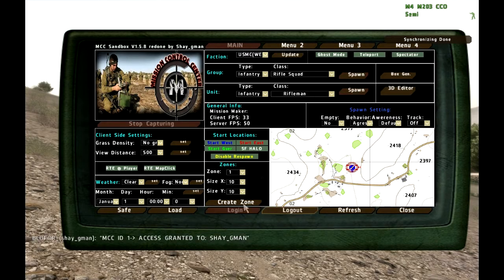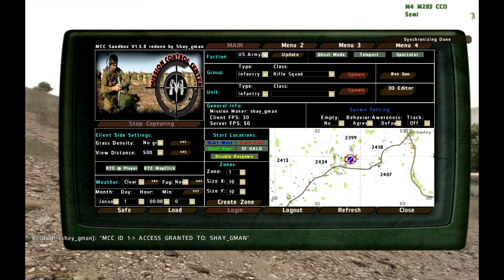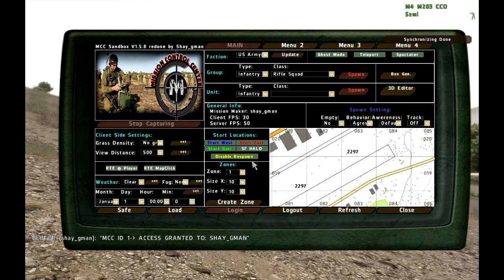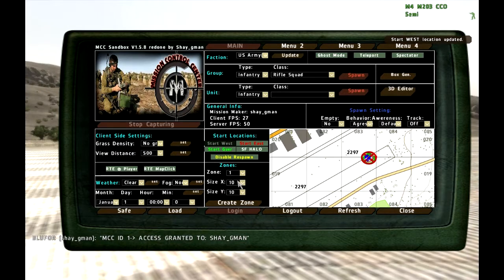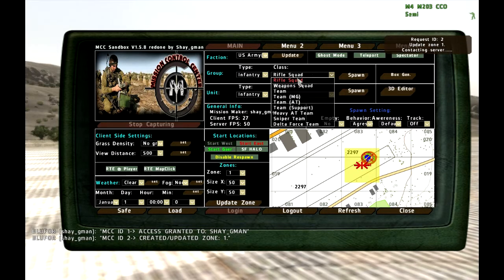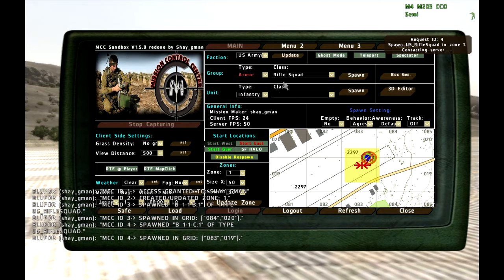First, let's login and pick the US Army, update the faction. Now let's create a zone — 50 by 50 meters — and move myself to the start position. Now we've got a zone. Let's form an infantry squad, another one, and an M1A2 squad.